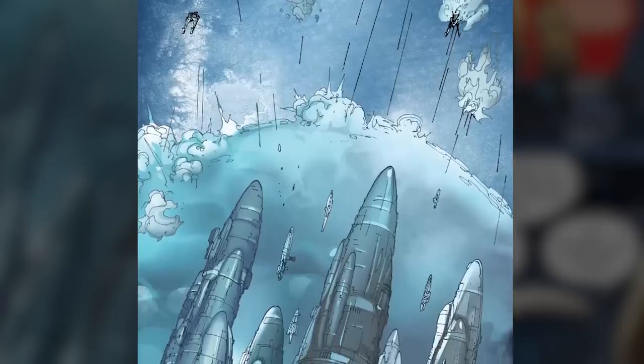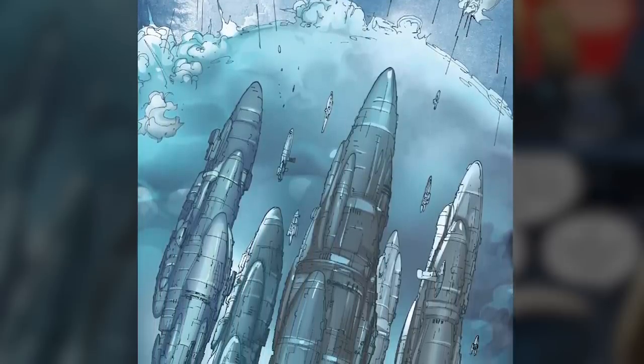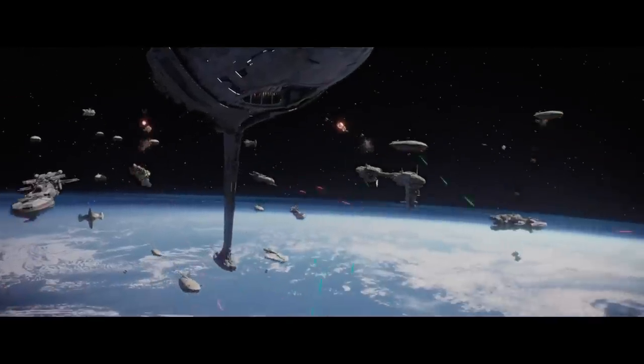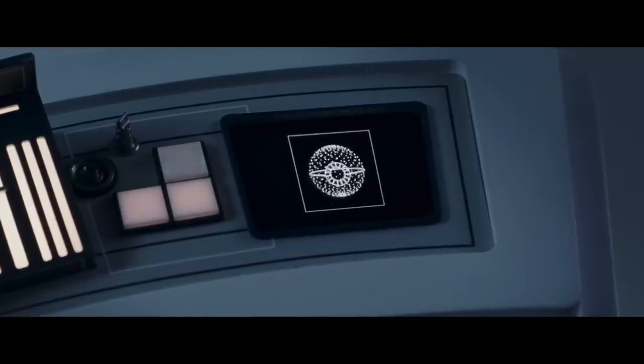But during all of this chaos, Admiral Raddus, a Mon Cala commander, launched his ship from the depths of the ocean and escaped off-world. His ships would form the backbone of the early fleet of the Alliance to Restore the Republic. Admiral Raddus and his capital ship, the Profundity, would play a crucial part in receiving the Death Star plans during the Battle of Scarif.